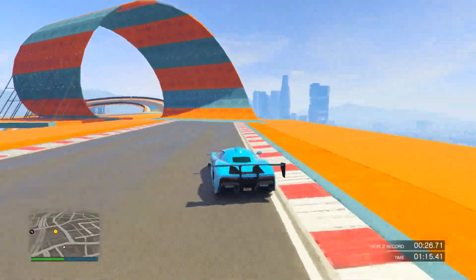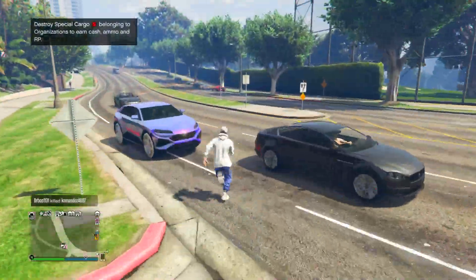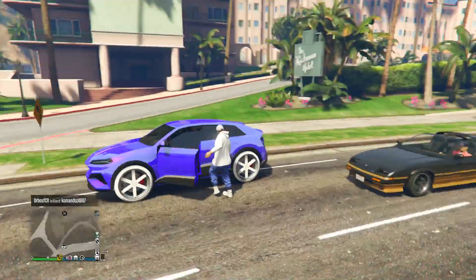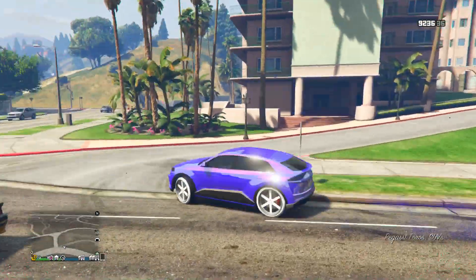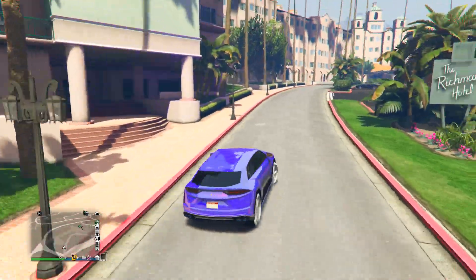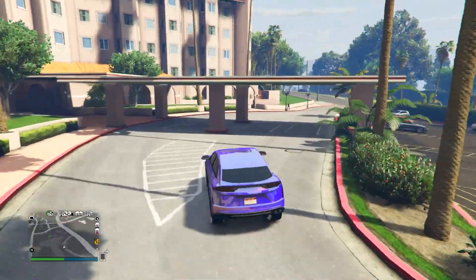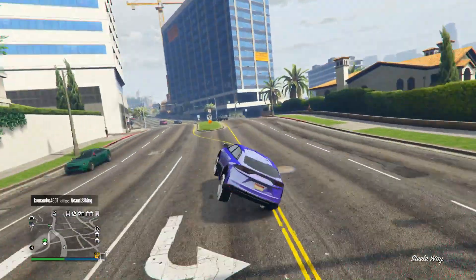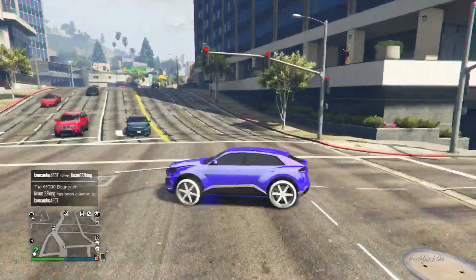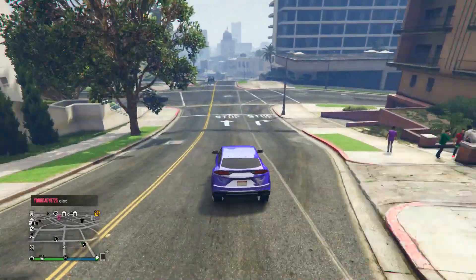Going into another car class we haven't covered yet — the SUVs — the best SUV in the game for races is the Toros, basically the Lamborghini SUV. I featured the Toros in the past in my underrated car series, and for a good reason: this SUV absolutely flies. I'm pretty sure no SUV in real life could go as fast as the Toros. When approaching full speed, you're gonna notice how ridiculously fast this thing is — you'll be flying through streets, and if you hit even the tiniest bump at full speed you might go absolutely flying.